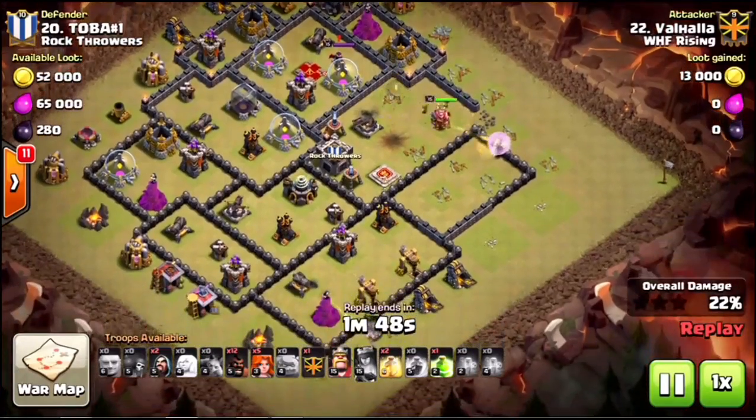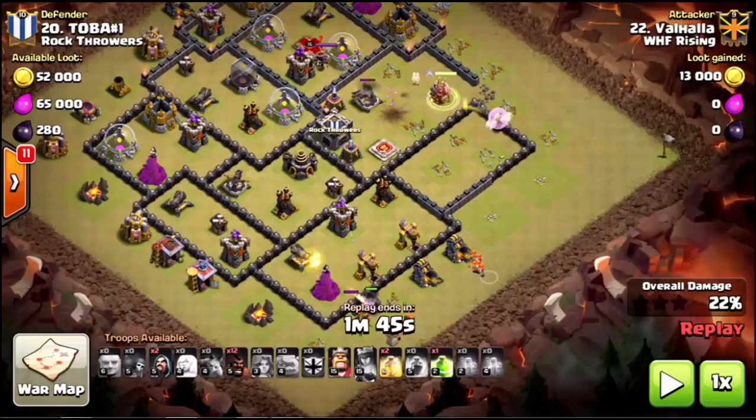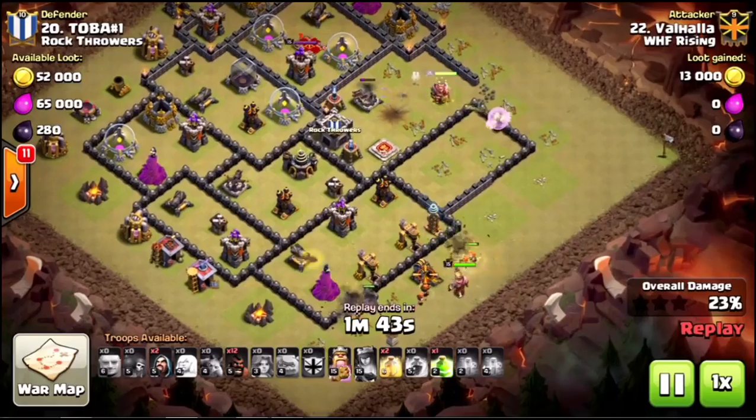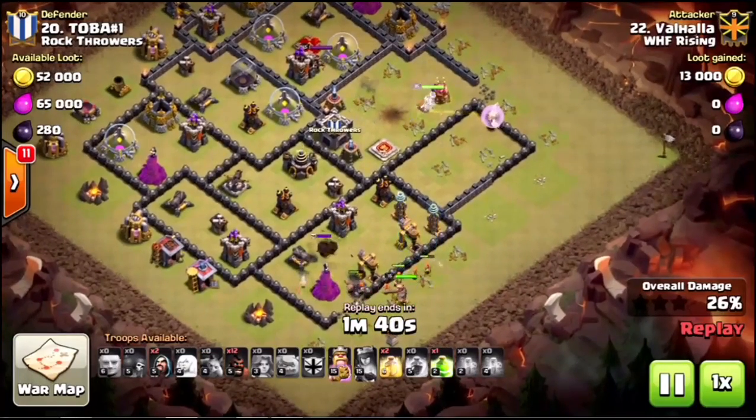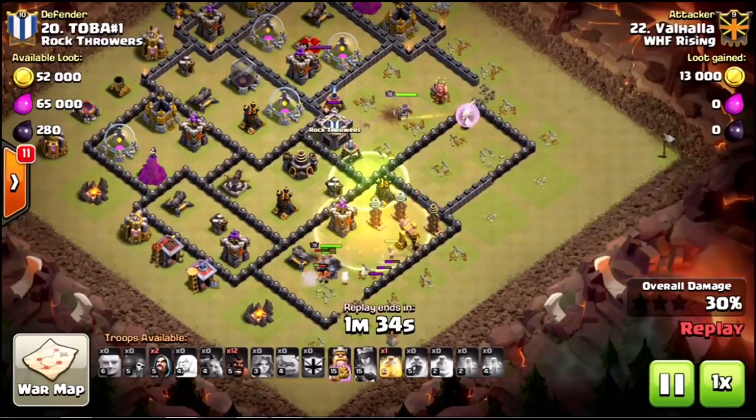He's already just raged his queen up and that will go and haunt him towards the end of this raid. He drops a golem here tanking for some of these defenses, but the golem itself doesn't get very much value. It's tanking to let the Valkyries in, but the funnel has already been created. The Valkyries bust into that level eight wall with just one or two hits, so the golem isn't really needed for tanking.